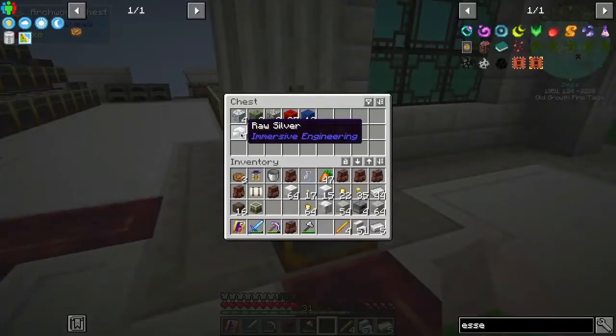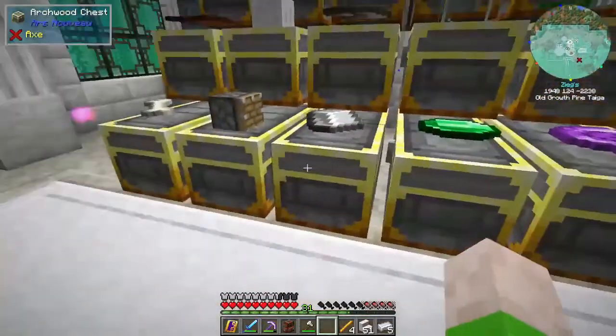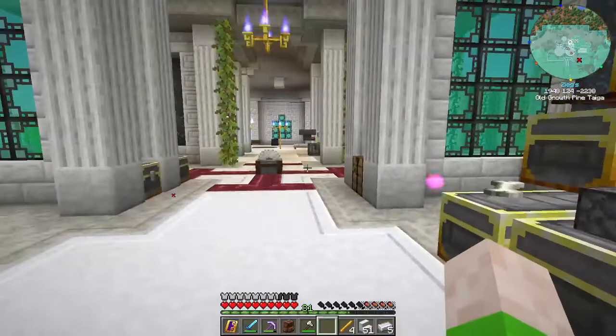I also got a whole bunch of random other stuff here — some silver, gold, lapis, redstone, zinc, uranium, and silver. Not a whole lot of iron, but we were kind of too low for iron anyway, but we've got plenty in here so not to worry about it. With that we can actually start working on storage.